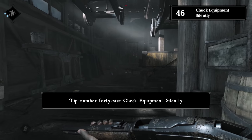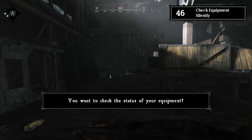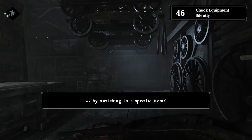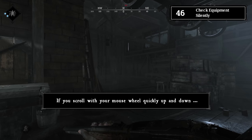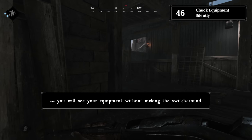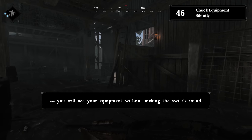Tip number forty-six: check equipment silently. If you want to check your equipment status without making noise from switching items, scroll your mouse wheel quickly up and down and return to your initial position. You'll see your equipment without triggering the switch sound.